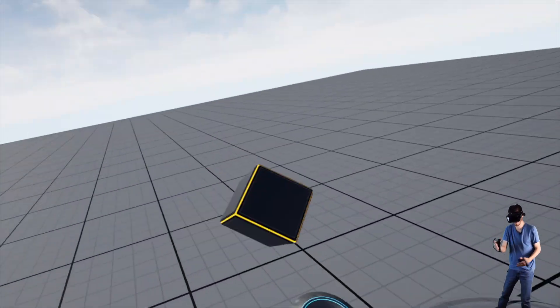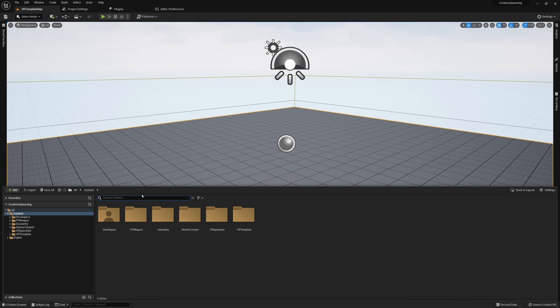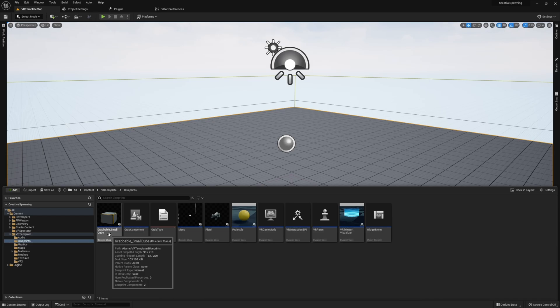For this tutorial I'll be using both the Grabbable Small Cube as well as the Grab Component, both provided in the Unreal Engine 5 VR template. This simplifies the whole process a lot so we don't have to worry about dropping in new interfaces or designing new components. If you don't have these available you can still follow along, just keep in mind you may need alternatives. The Grabbable Small Cube is simply the object we'll grab whenever we spawn something into the level.